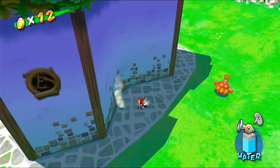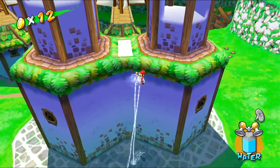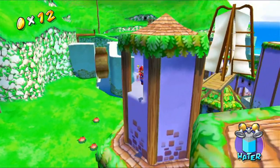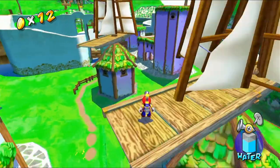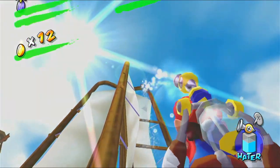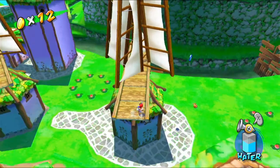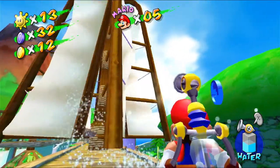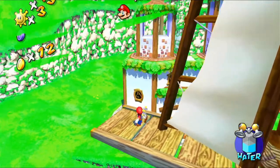Spin jumps will get you fairly high. I want to actually head up here because I believe in one of these little holes is a blue coin. Also while we're over here, these giant windmill-type things — we can spray with water. Spray the middle I guess — by spraying and getting it to move, it's rotating the platform we're on, allowing us to get around to this blue coin. That's just an option we have.